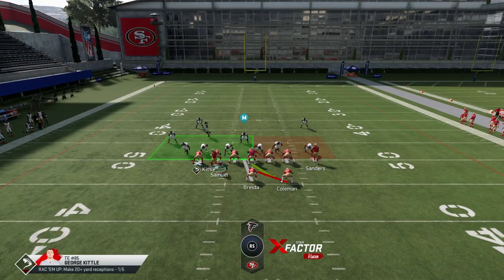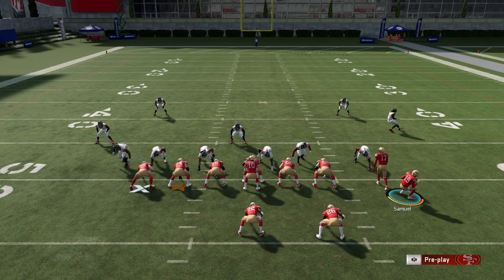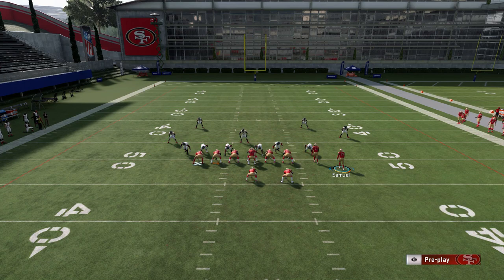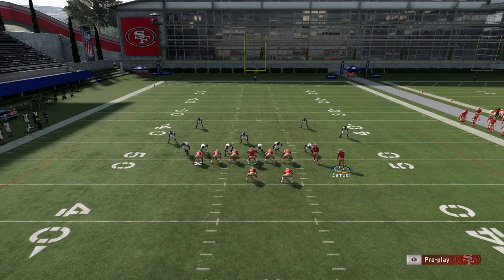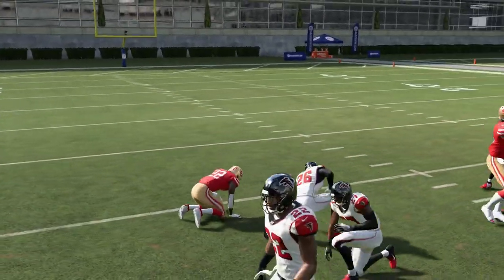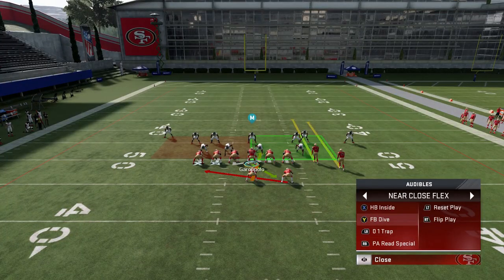These aren't as explosive as the pass plays I'll show. In man defense, motioning a receiver will pull an extra defender across, so that's a mistake in that situation. My go-to default run is definitely the fullback dive — I can flip it to get a bigger hole up the middle. That's the best run, but there are opportunities in the other runs too. The halfback does a pretty good job of getting to the next level.